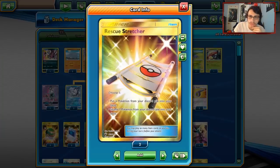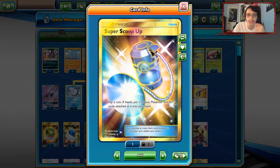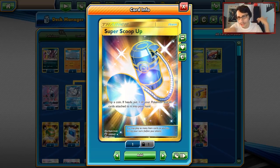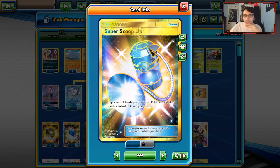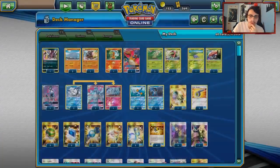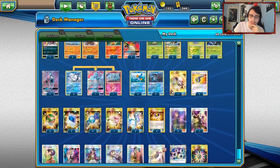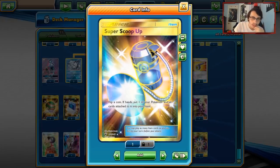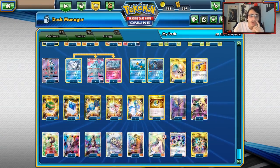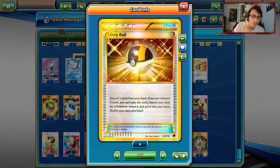One Stretcher to get Pokémon back. Two Super Scoop-Ups — a lot of the original lists played two. It allows you to reuse Rhyperior, get back Lele, or get back Ninetales. The thing is Scoop Up is on a coin flip, and I could see this card getting cut for Kabutops, extra Pokémon Communications, or another Supporter. Four Ultra Balls of course.